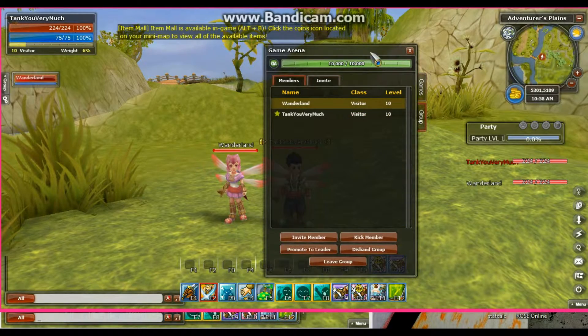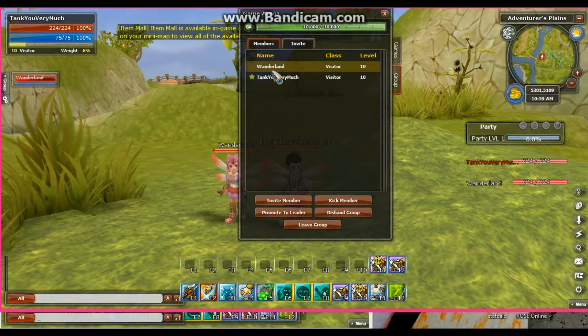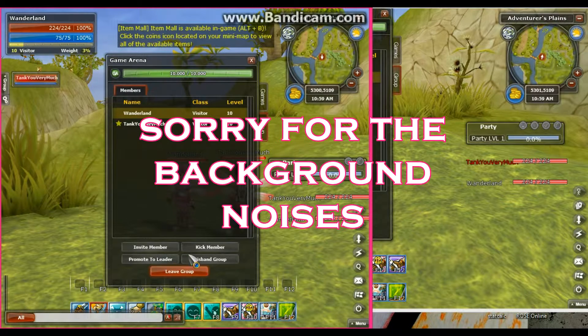Some more information on group: if you go to game arena, go to the group tab and look in group, you can see everybody's level, class, and name. My character is currently the group leader. If I want to promote somebody else to group leader, I click on their name in the group and click promote to leader. I can also kick, totally destroy the group, or leave the group myself. If you're not the leader, the group tab looks the same but the only option you'll have is to leave the group.